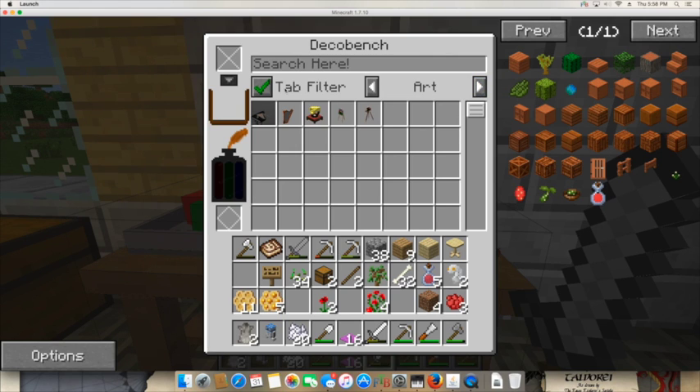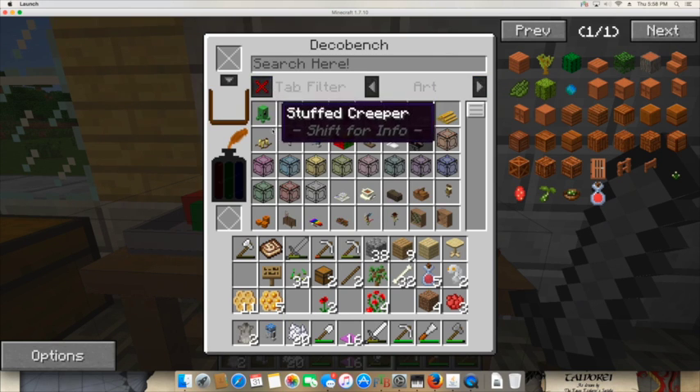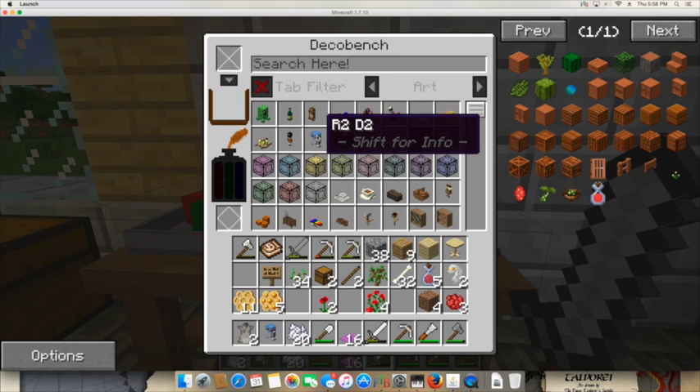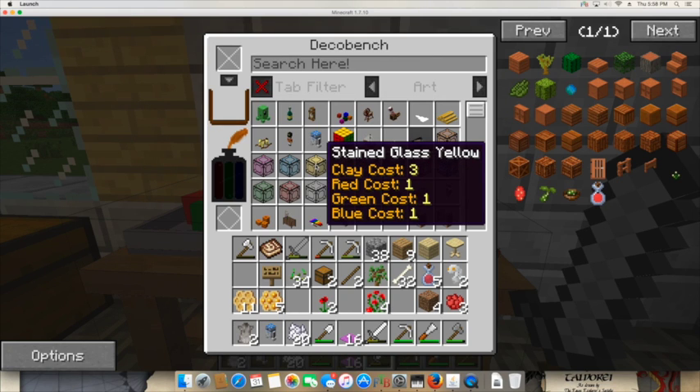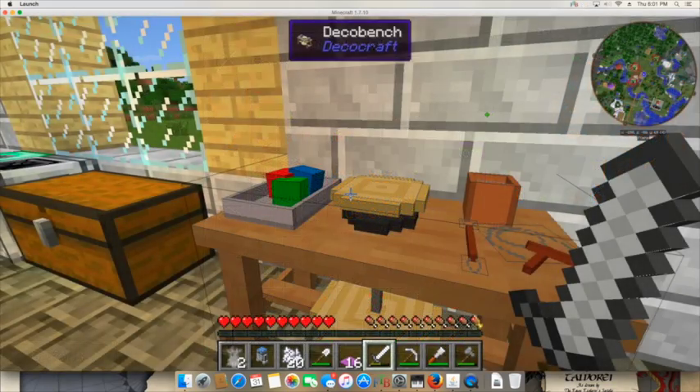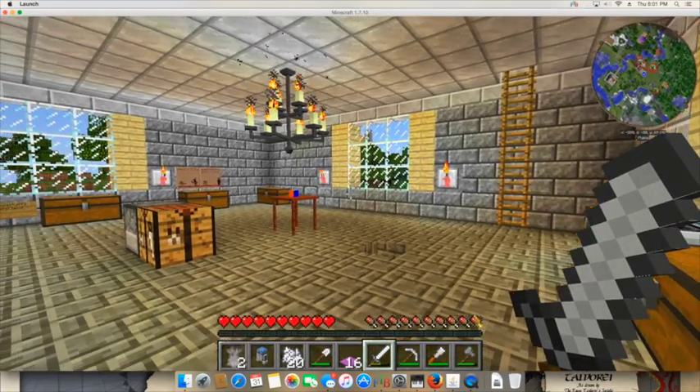I'm going to show you a specific example of one item that can be created. Going to stained glass yellow — if you press shift you get the info on how much it costs to make. The stained glass costs three clay: one red, one green, and one blue crafting clay. Now let me make my way over to the table I built with the Rubik's Cube on it.